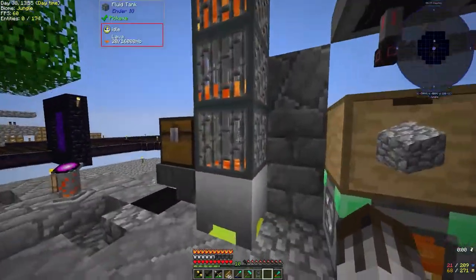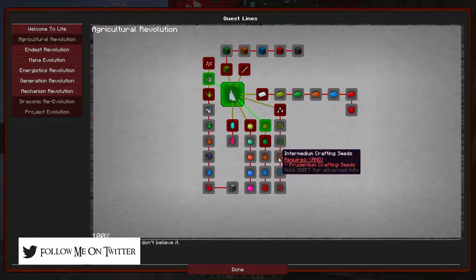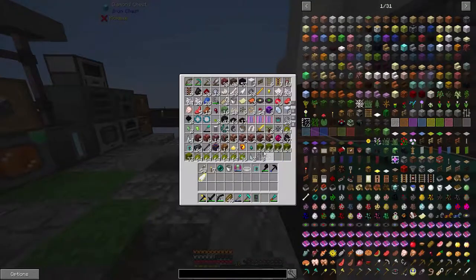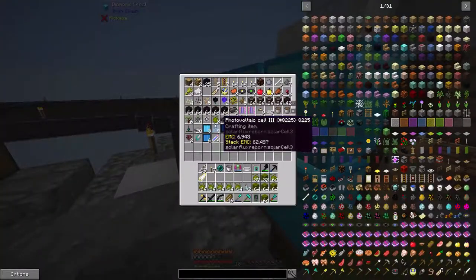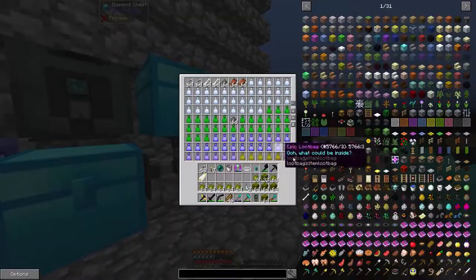Getting back onto this while these refill - what I wanted to do is get to Applied Energistics, but first we're going to have to do some mystical agriculture. We need to get to at least tier 3 seeds so we want to get everything sorted. We need an infusion crystal and upgrades. While we're at it we can also do some watering cans - we have all of these still, luckily, none of those got destroyed. I'm going to check every single one over here for infernium, and I can guarantee if I jump back down here this is going to be full once again and have a bunch of infernium.